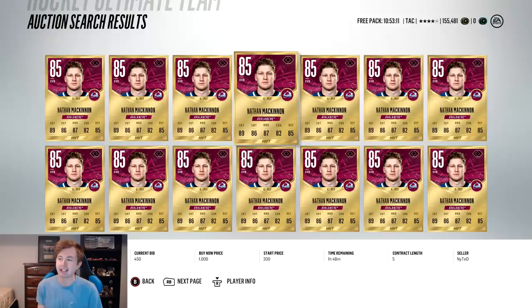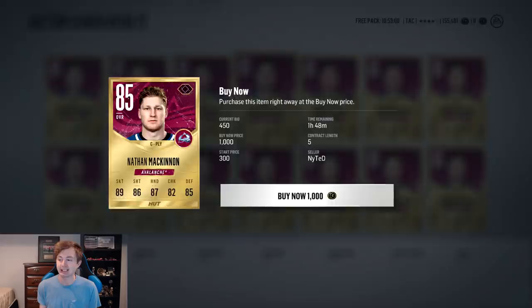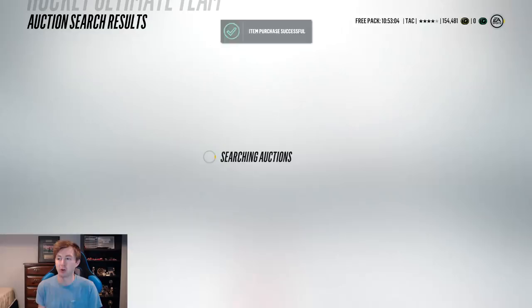How's it going guys? To start off this video I'm going to be buying this 85 McKinnon for 1k coins and showing you that I basically just bought a 90 overall HUT card — or I think he's actually a 91 — for a thousand coins.